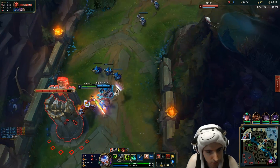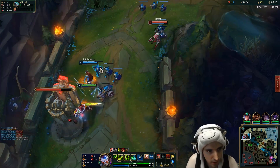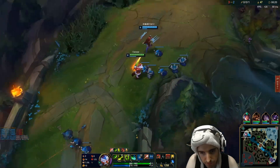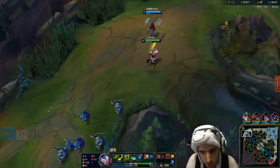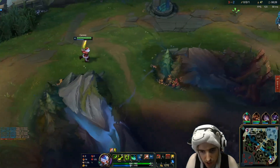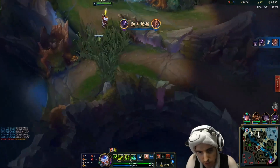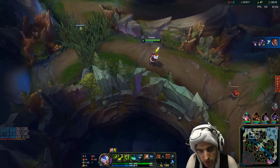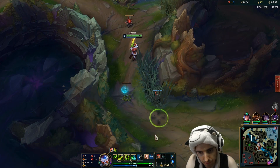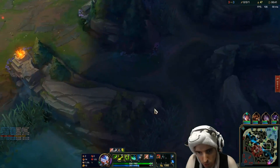We're gonna go ahead and start getting rid of these plates — plates are a really big deal. Their mid is MIA so I'm gonna back off. Now I could go back and get my farm, and we can also place that pink eventually. Actually I'd rather grab the red. So I'm gonna ward this in case Nidalee's there — we're gonna put a defensive ward because Nidalee might go for the red, and then we can use the poro. Let's sweep this so that she can't sweep my pink, and then we'll put the poro down over here.